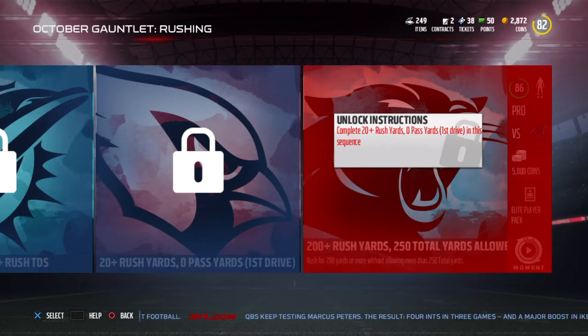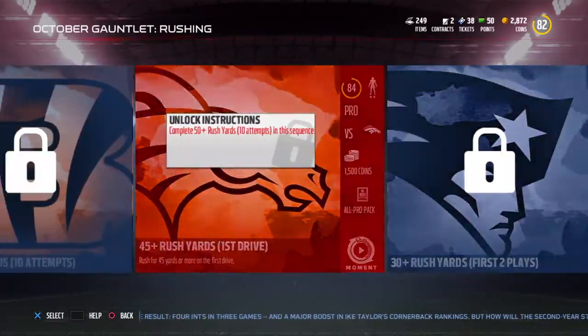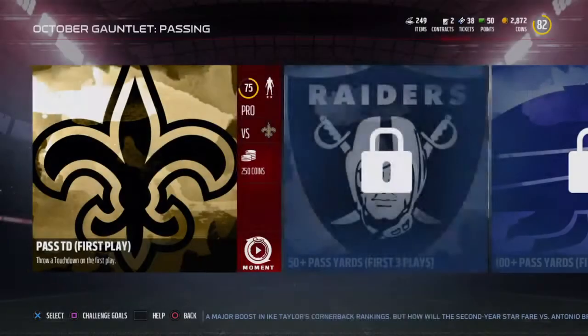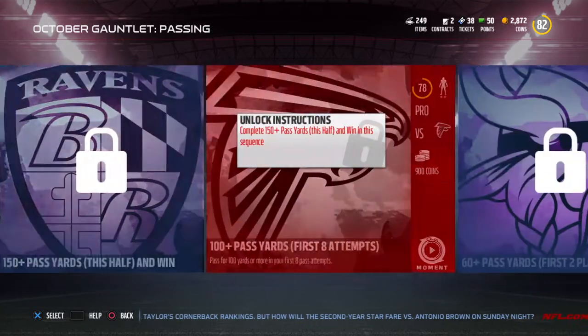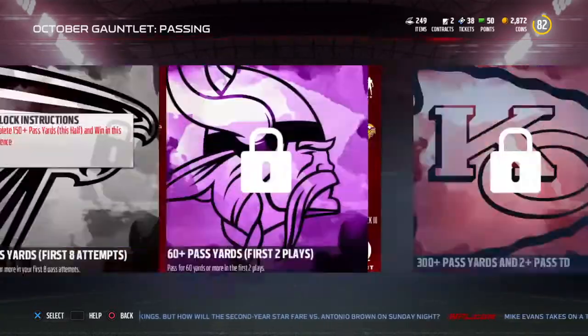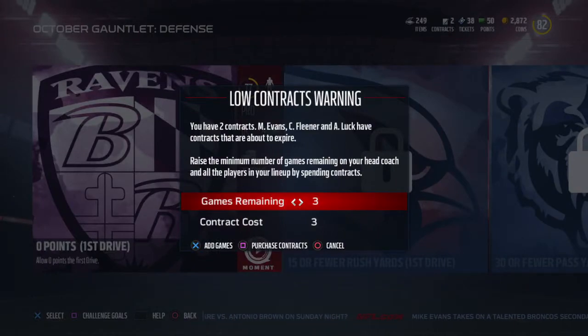At the end they hit you up with an elite player pack. The 200-plus rush yards and 250 total yards allowed challenges are easy - I can just do the lineup and field goal thing. My only problem is the rushing gauntlet because all these challenges are on pro difficulty, and the game speed is slower on pro difficulty. Any other mode - all-pro, all-madden - is normal game speed, but pro difficulty is slow as hell, and that's why I hate the rushing gauntlet.